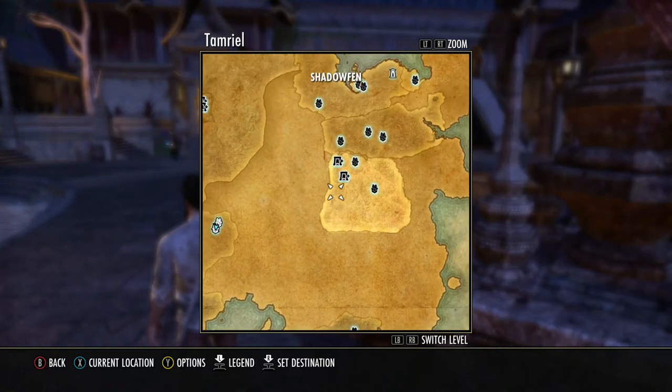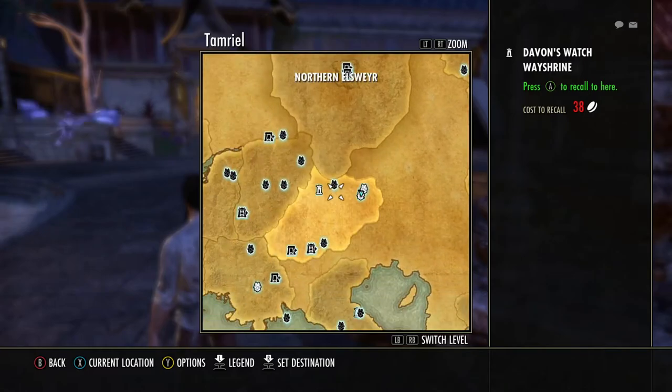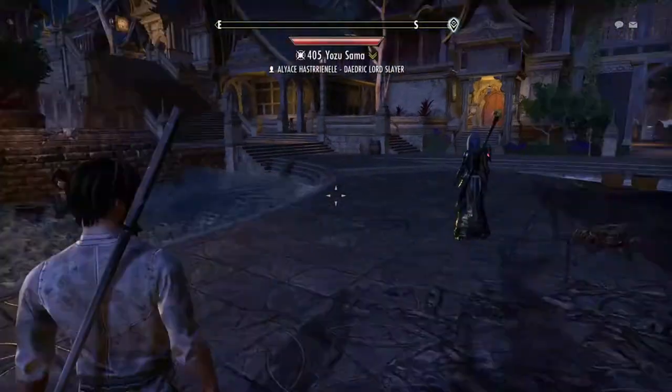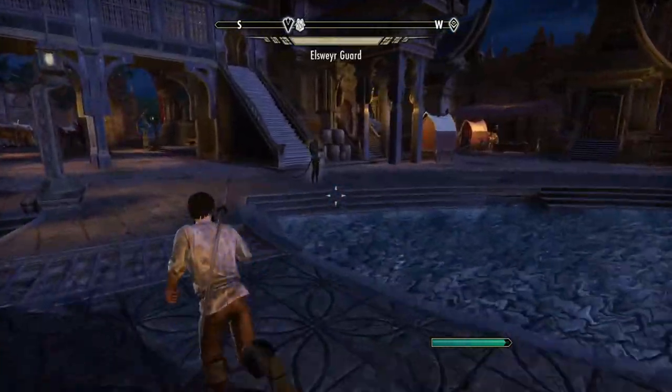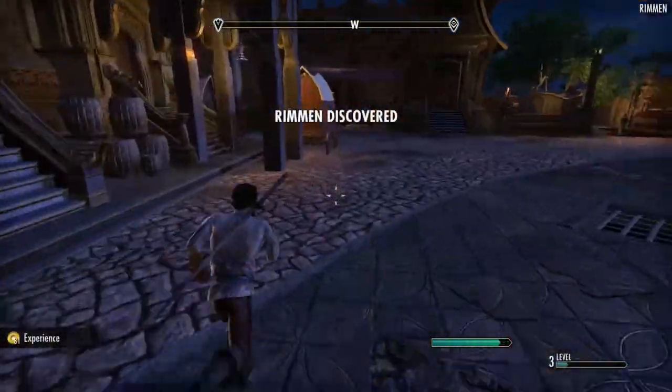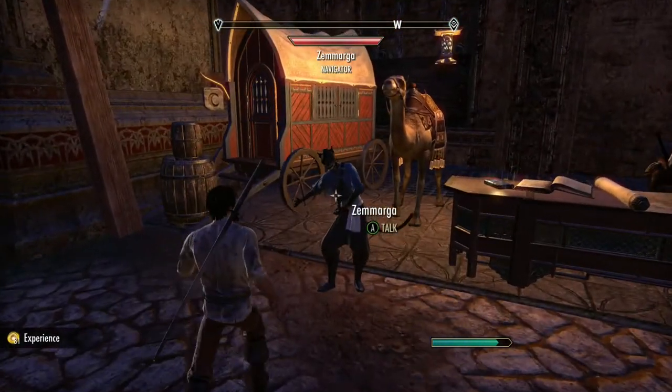So what we're going to do is we're going to go over here to Stonefalls. But I'm going to show you a way to do that so you can just get around the map in general without having to use the way shrines at the very beginning. So we're going to come over here to this guy - I did a full tutorial on that, if you look for it in my channel you'll see it. There's a guy right over here.